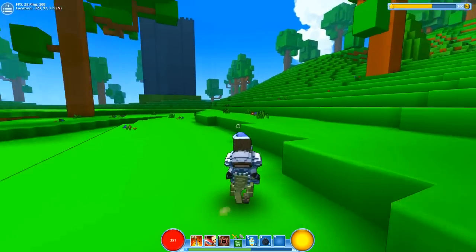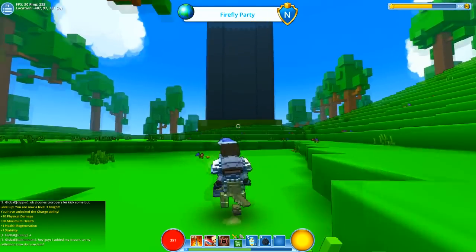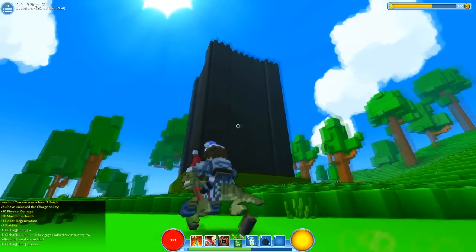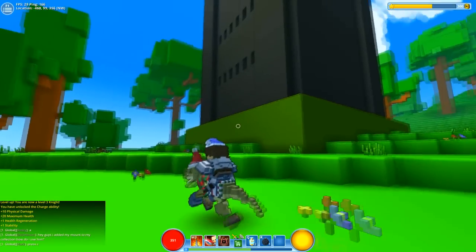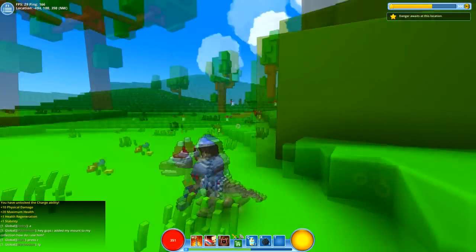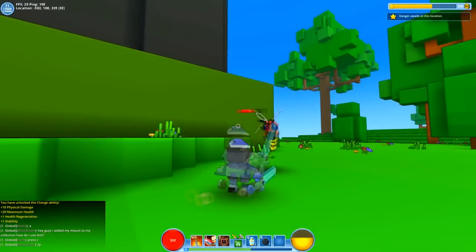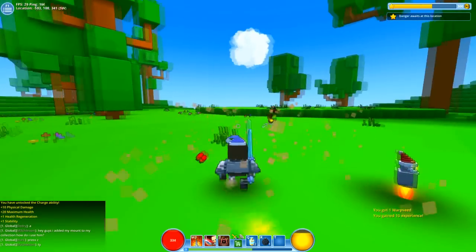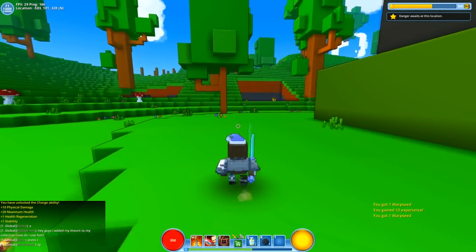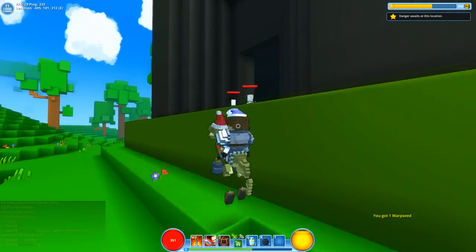This looks interesting — it's like a big tower, a very big tower. 'Danger awaits in this location.' This must be some kind of boss! How the hell do we get in though? Oh god. The actual combat is really really fun. At the moment I've just got left and right click, and I imagine over time I'll unlock some new skills, but oh — we can get in here.